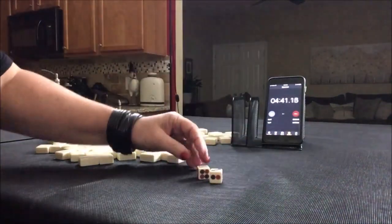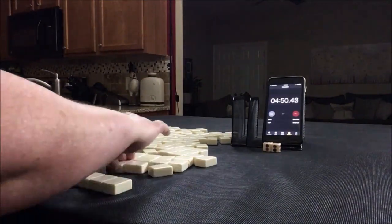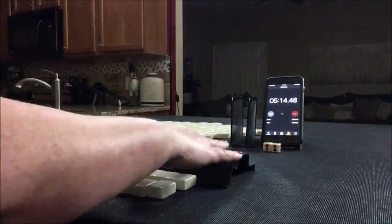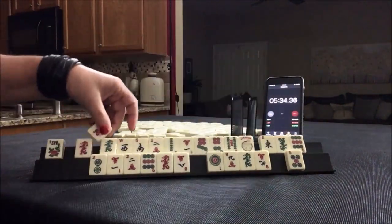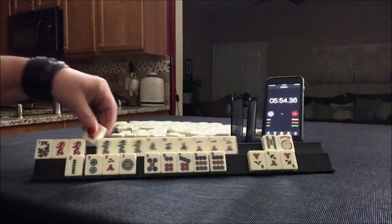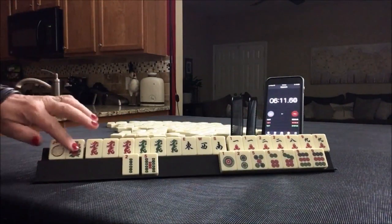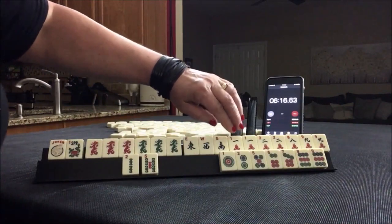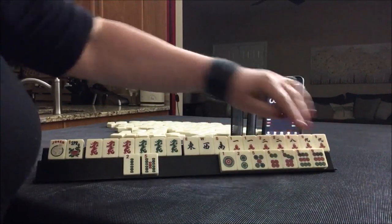I rolled a four — even number — so we're going to be player two this time. Here we have a joker flower, dragons, and then east, west, south. Then we have one, two, eight, nine, two, five, and dots with a pair of nines.